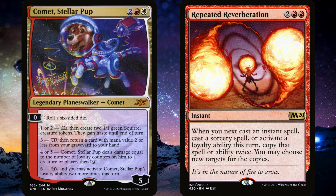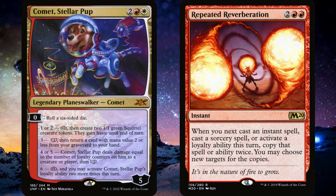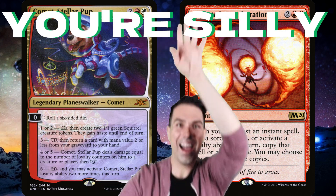Synergy first. Repeated Reverberation is a four mana instant. When you next cast an instant spell, cast a sorcery spell, or activate a loyalty ability this turn, copy that spell or ability twice — you may choose new targets for the copy. This works really uniquely with Comet compared to other planeswalkers. Normally the adding or removing of loyalty counters is part of the cost and not part of the effect. But with Comet, the cost is zero, and the adding or subtracting of loyalty counters is part of the effect. So if you cast Repeated Reverberation and roll a one or two, instead of plus two loyalty, you're adding plus six and creating six of those little squirrels. If you roll a three or a four, there's a decent chance you're gonna kill Comet. The dream, though, is rolling a six — plus one, and you may activate Comet Stellar Pup's loyalty abilities two more times this turn, but you get to triple it, so you get to activate him six more times this turn. Is that good? I don't know. It's silly. The whole card is silly. The video is silly.